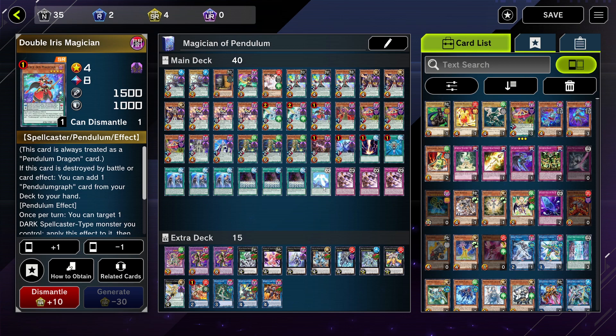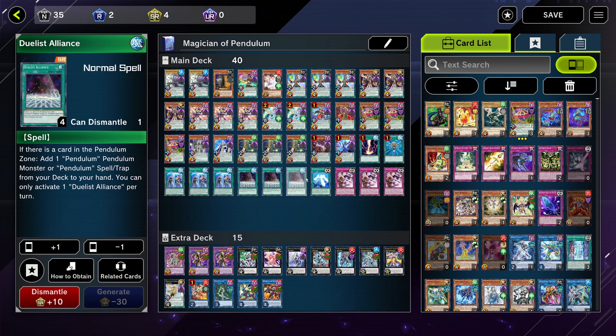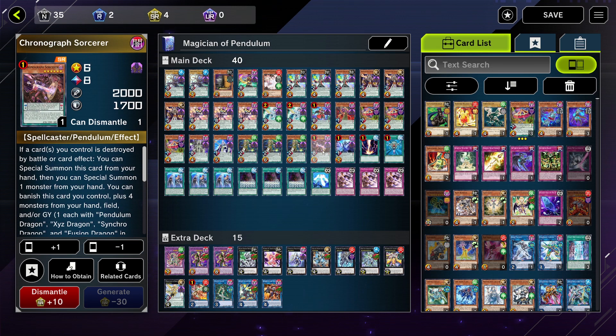Duelist Alliance is a searcher and it's really powerful. As mentioned, it's searchable with Double Iris Magician so you can add these to your hand later in the game. Duelist Alliance also searches them too if I'm not mistaken. These cards add diversity — I saw them in another YouTube video and I really like them.